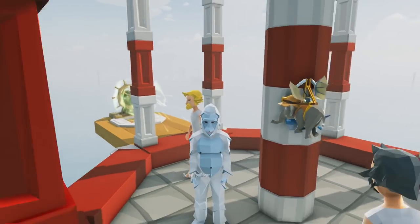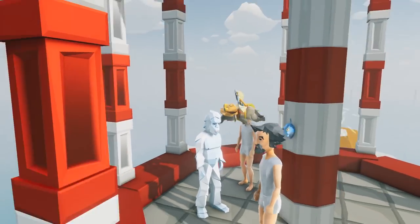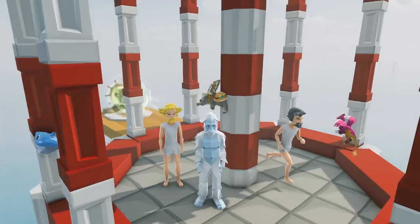Whoa! He's a yeti! I'm a yeti. How did you get the Dumbo thing? It was just in my inventory. I don't know, I must have earned it last time we played. Oh hey, look what I got — I got a griffin. Nice, man. Okay, so what are we doing today?